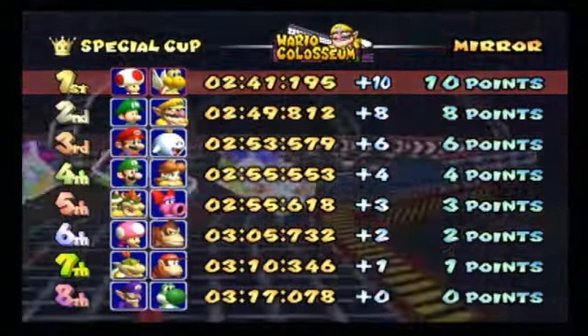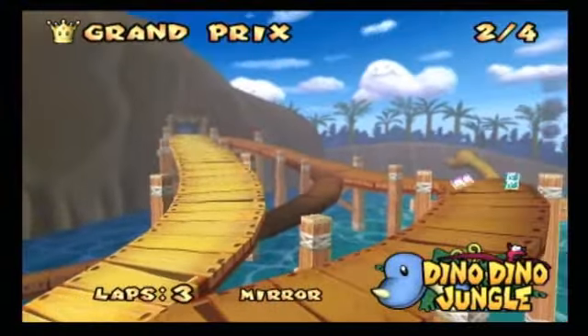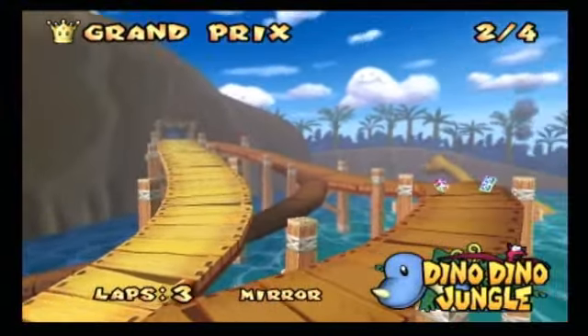It's on to the next course, which is... Jurassic Park. I mean, Dino Dino Jungle. Which is a pretty interesting track — it's got friggin' dinosaurs, for God's sake. Dinosaurs are awesome, right? Even though they're extinct. But this one has its own fair share of obstacles that we're going to have to cope with and hopefully overcome.